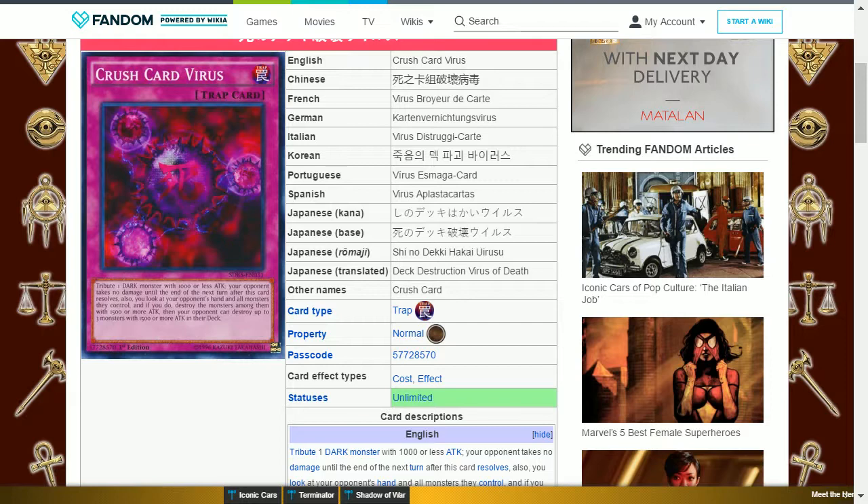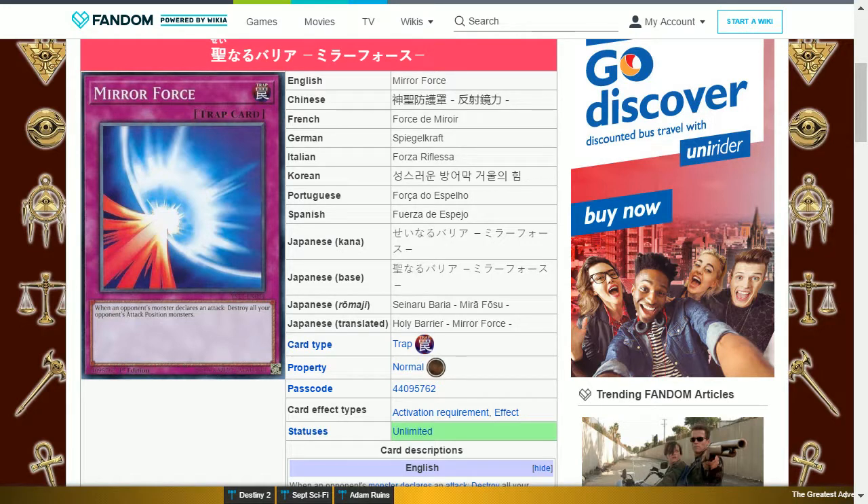The next card is Crush Card Virus. This is a normal trap card. Tribute one dark monster with 1000 or less attack — your opponent takes no damage until the end of the next turn after this card resolves. You look at your opponent's hand and all monsters they control, and if you do, destroy the monsters among them with 1500 or more attack; then your opponent can destroy up to three monsters with 1500 or more attack in their deck. This is one of the cards needed for the Critias fusion and can remove your opponent's monsters from the hand and field that have 1500 or more attack.